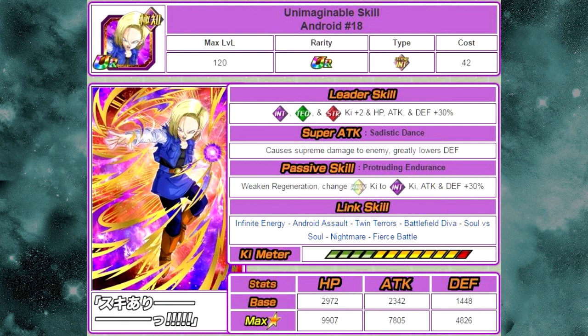Her new leader skill is Intelligence, Technique, and Strength types Ki plus 2, HP, attack, and defense plus 30%. Her super attack, Sadistic Dance, now causes supreme damage and greatly lowers defense — she'll do well on the Broly event for making him damageable. Her passive, Protruding Endurance, weakens regeneration and changes rainbow Ki to Intelligence Ki, with attack and defense plus 30%. She gains the Fierce Battle link, making her good on villain's teams as well.